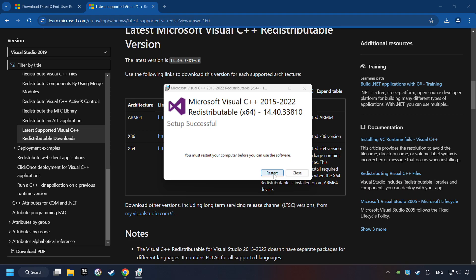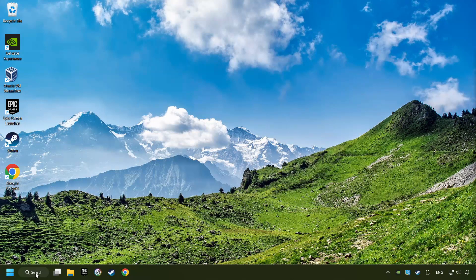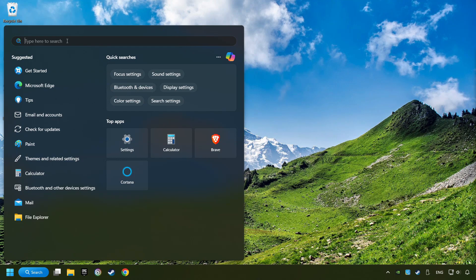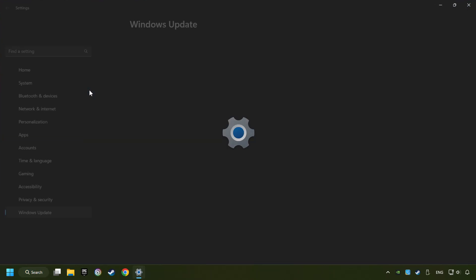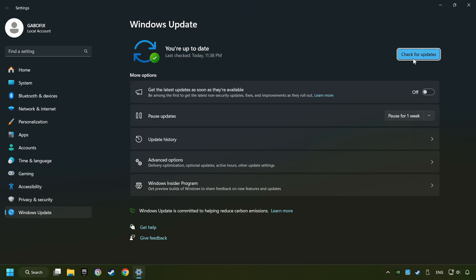Restart your computer. Then click on the search box and type in Updates. Click on the Check for Updates button. If the search has found any update, then download it. If the download has been finished, restart your computer.